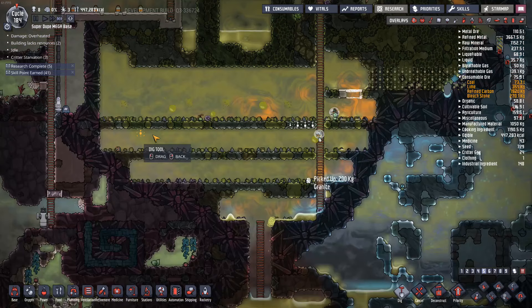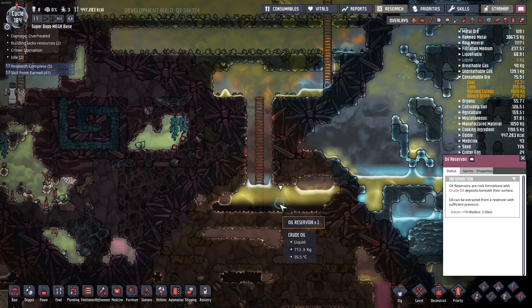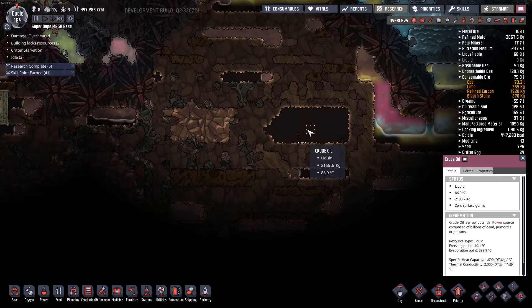This wheeze wart here is just going to continue to recirculate this natural gas, continuously dropping it in temperature so I don't end up overheating anything. Good job dupes for digging this out. Right down here we've got an oil reservoir, and now we can get down into this area as well — this is where I can get my hands on some crude oil.